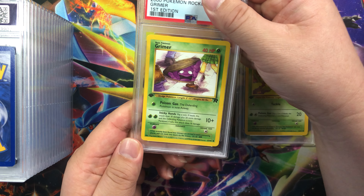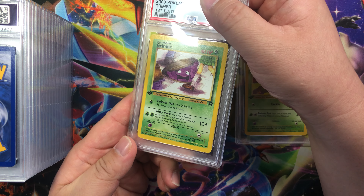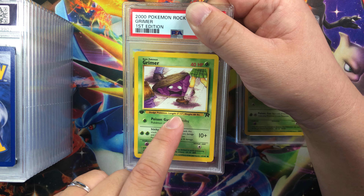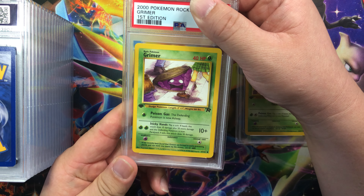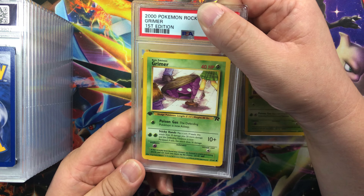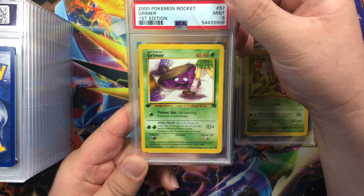We've got Grimer. Corners look good, edges look good, centering has a sticker on the right, surface looks clean. Fun fact — in the Japanese version of this card, Grimer's eyes were actually looking at an angle to the top right, and when it came over to the US they had to redraw it. This is a really good condition card, it's probably going to get a PSA 9. Let's see — yep, mid nine.